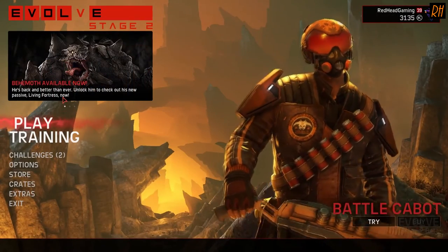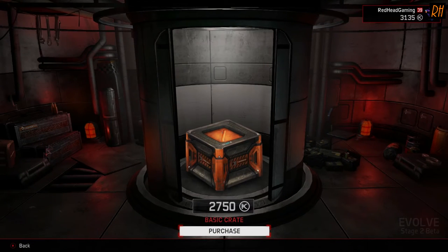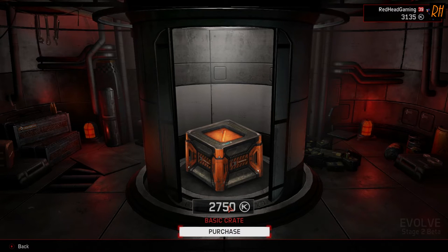As you can see, a new menu option has been created called Crates, funnily enough. If we head on down and click it, you'll be taken to the Crate Store. Unfortunately, you can only purchase the Basic Crates for now, at the price you can see on the screen. So let's open one.